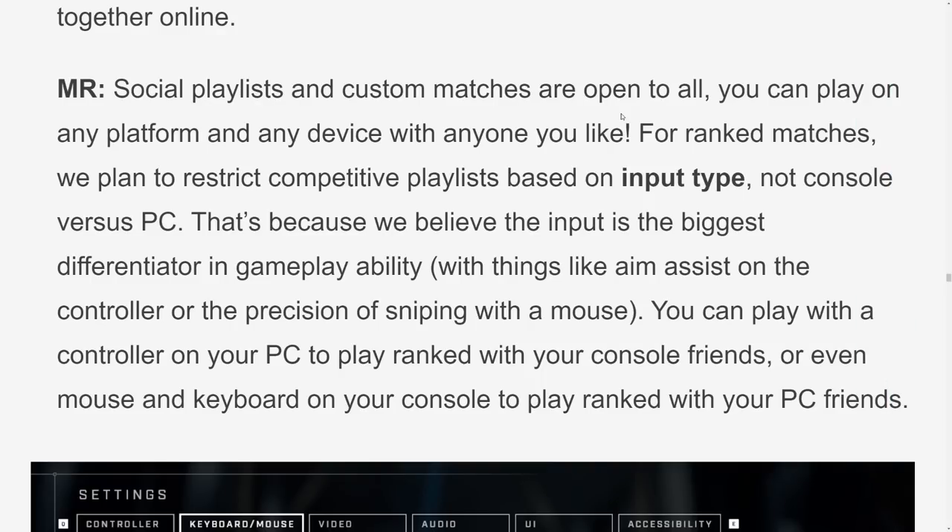One thing I'm huge on — ranked crossplay is now in Halo Infinite. In the previous blog update in April, it said: 'For ranked matches, we plan to restrict competitive playlists based on input type, not console versus PC. That's because we believe the input is the biggest differentiator in gameplay ability.' With things like aim assist on controller or the precision of mouse aiming, you can play with your controller on PC and play ranked with your console friends, or play mouse and keyboard on console and play ranked with your PC friends.